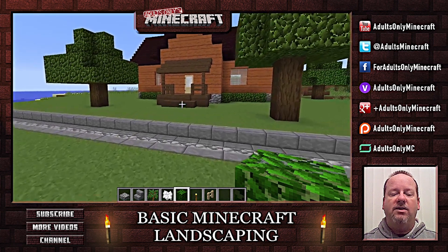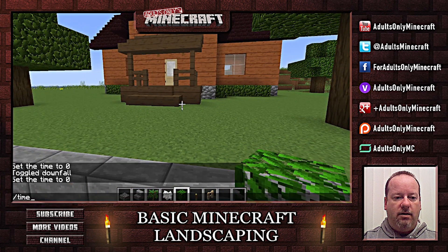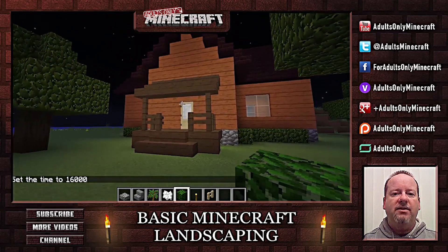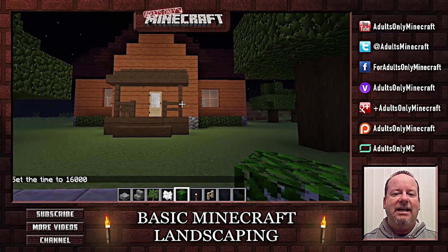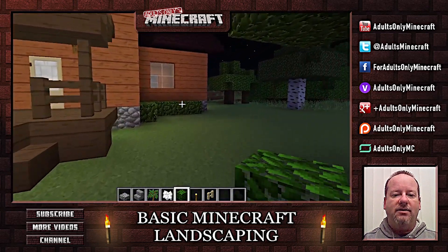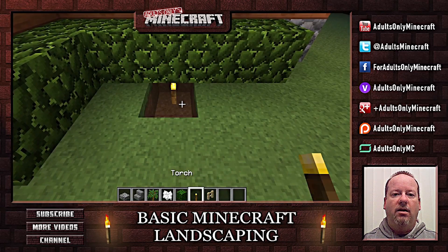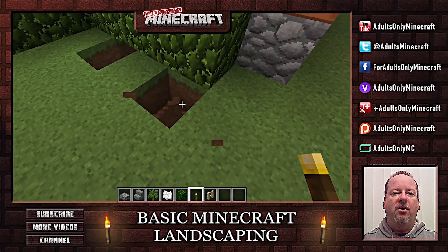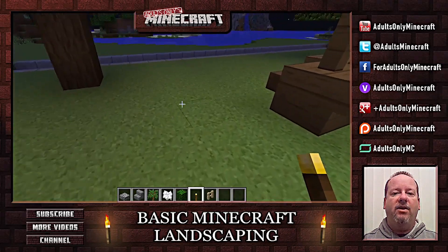Now the next thing I'd like to do is some lighting. Let's change it to night time here - time set 16,000. Okay so you can see I've done some lighting on the inside. I put a little lighting under the porch here, but we want something a little more cool - something that'll look nice. So let's do this little trick. I'm going to dig underneath here and I'm going to put my torches underneath my bushes. Bear with me a second - it's not done yet. We'll put one more here just to light everything up.